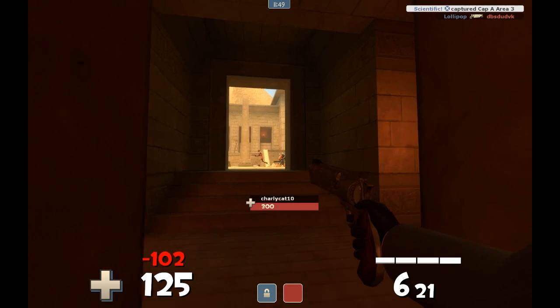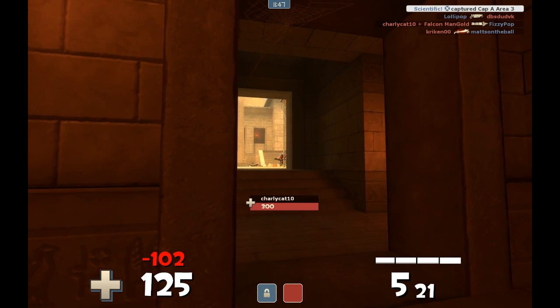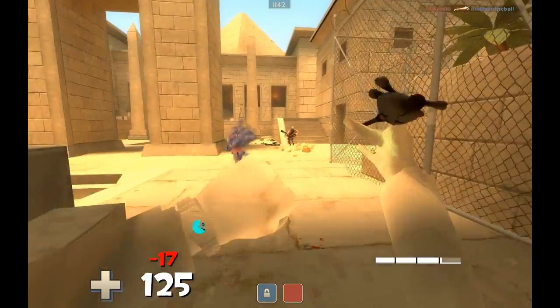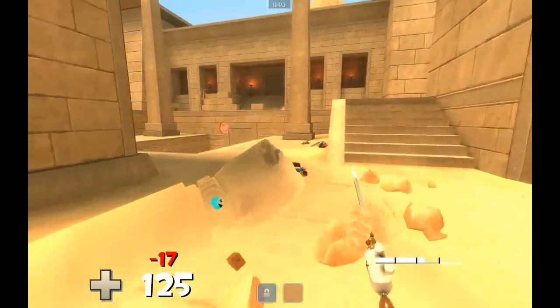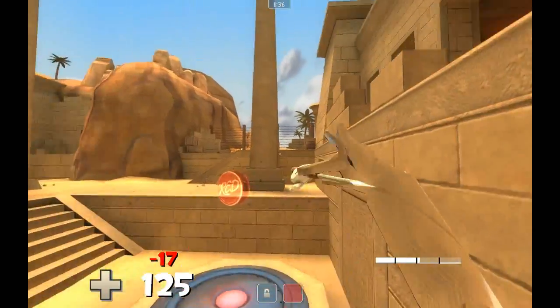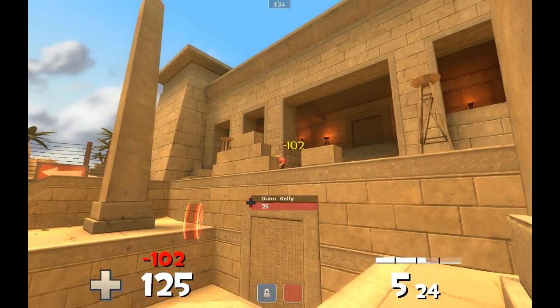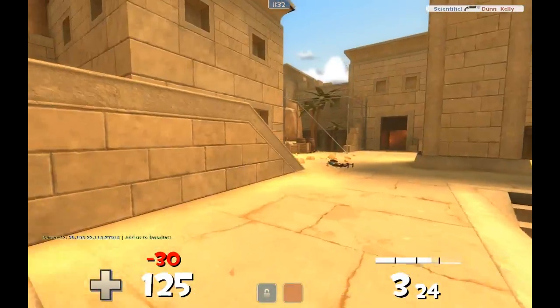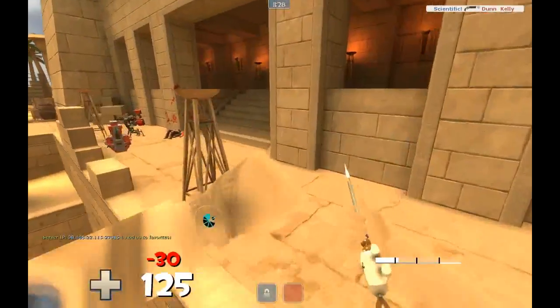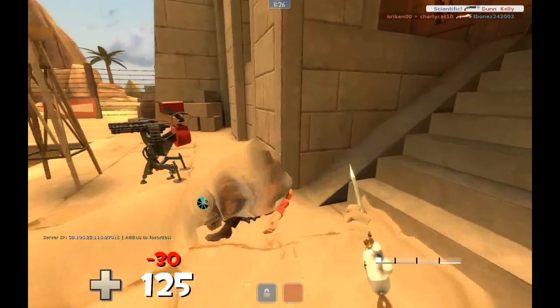With the Dead Ringer, I've always said this — I don't really suggest the Euro with the Dead Ringer. With the Saharan Spy set it's a little better, but it's very hard to get that first stab. If you do get the stab it's actually pretty good, but it takes way too long to get that first stab. You might as well go Cloak and Dagger and sit in the corner for how long it takes.